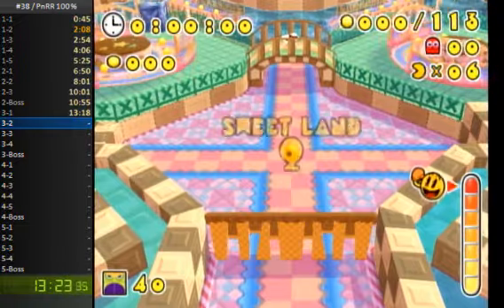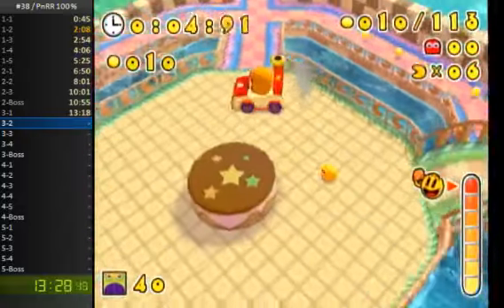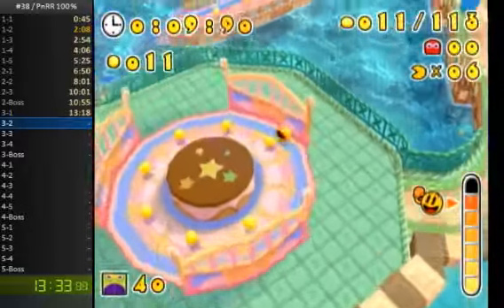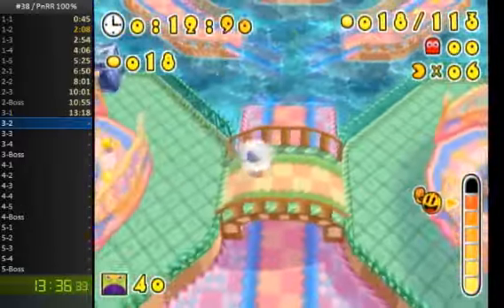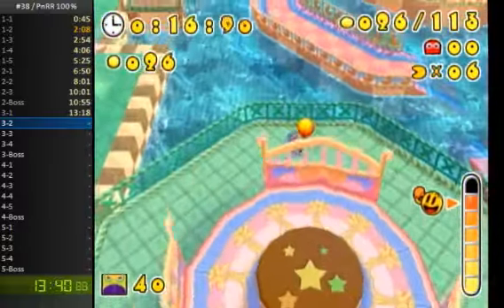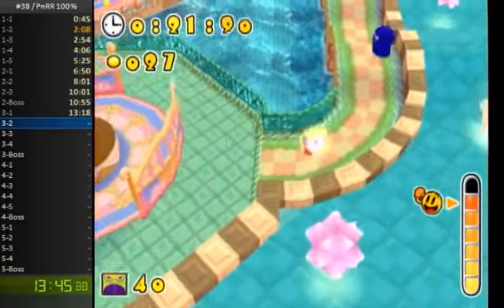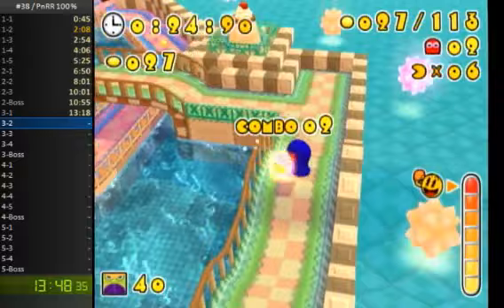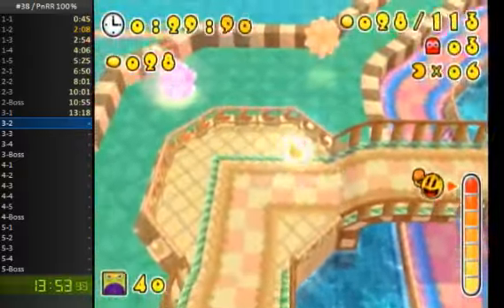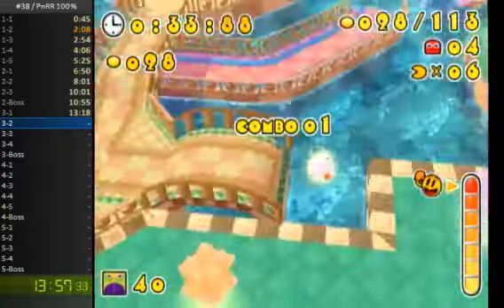3-2 is a pretty straightforward level in this category, there's not a whole lot to say about it. I kind of have to be quick here — there are two power pellets in this section, and if I miss them it goes in front of them. I'm going to have to eat this ghost with this power pellet. It's nice that that's there, otherwise I would have had to restart the level.